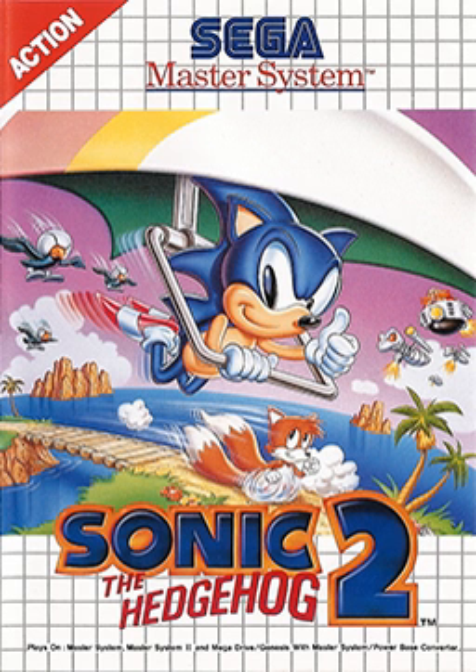These five emeralds, along with a sixth earned from defeating the sixth zone's boss, are required to access the game's seventh zone and ultimately achieve the game's good ending by defeating the final boss. Otherwise, the game will end after the sixth zone, with Sonic unable to rescue Tails.